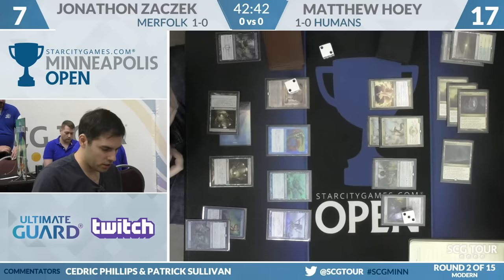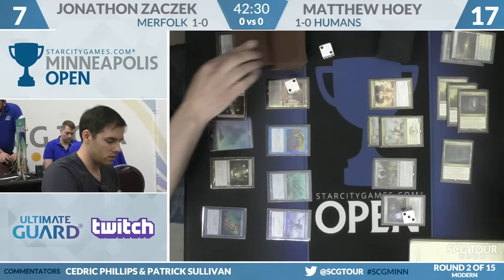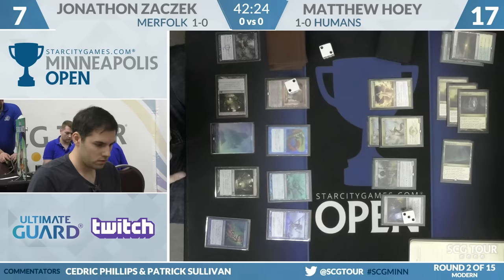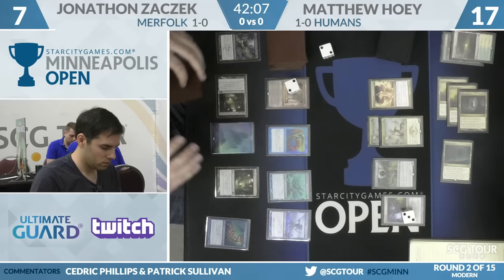A Silvergill Adept reveals Harbinger of the Tides. From Zaczek's perspective, activating the Rejury and trying to cobble together lethal — he can't be confident about surviving next turn. Many cards kill him. But it's too hard against Hoey's access to instant-speed Reflector Mage. He'll untap his own island with the Merrow Rejury trigger. Silvergill Adept resolves, drawing a card. It looks like he picked up an island. I agree — it will be too difficult because of the power of Reflector Mage.